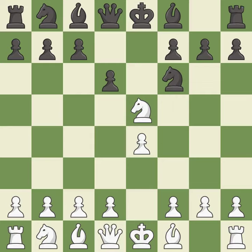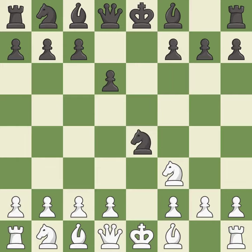D6 attacks the knight on e5 and allows the light-squared bishop to develop — it is best. Nf3 returns the attacked knight back to the f3 square, where it supports the d4 square and fights for the e5 square — it is best. Nxe4 captures the e4 pawn and places the knight in the center of the board, where it controls many important squares — it is best.